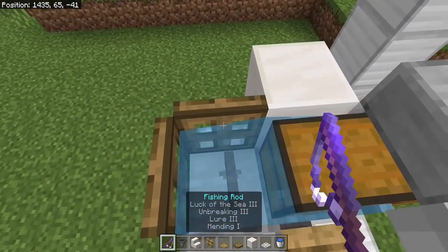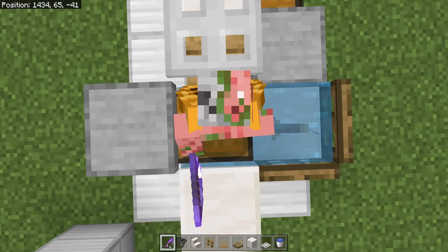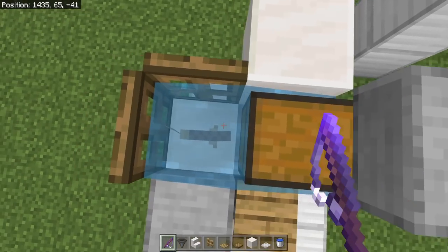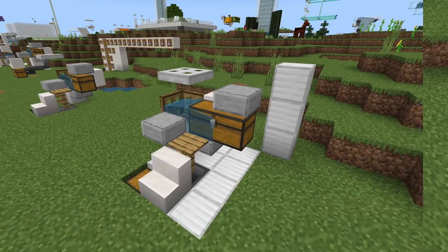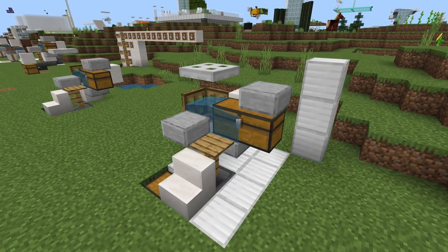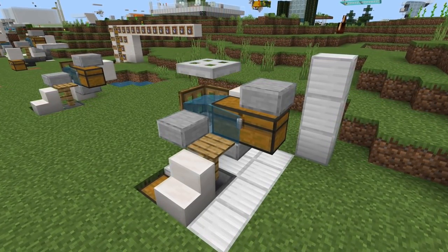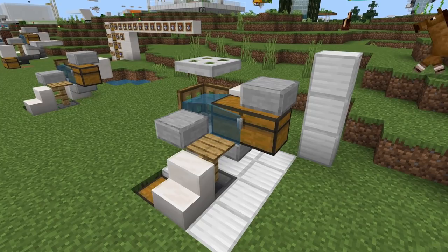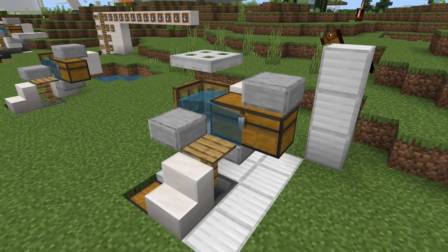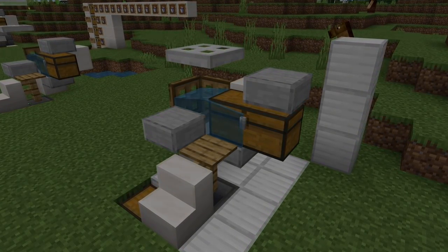Make sure that there is direct sky access above the fish and above the chest all the way up to build limit — no glass, no nothing. Rain needs to be able to directly hit both of these sources right here. And that's absolutely everything that you need to know about this AFK Fish Farm. If you enjoyed this video, drop a like and maybe share it around so that other people can enjoy it too. If you're new to the channel, consider subscribing to help us reach 500,000 subscribers. Thank you so much for your support and thank you again to Krugola for this design. I'll see you guys down in the comment section and in the next one.